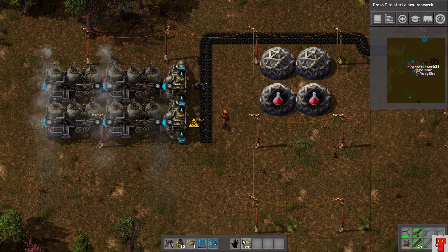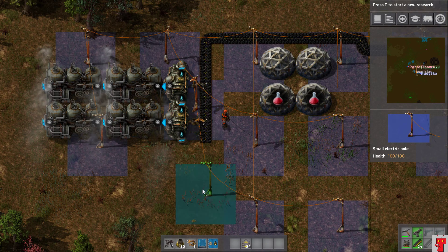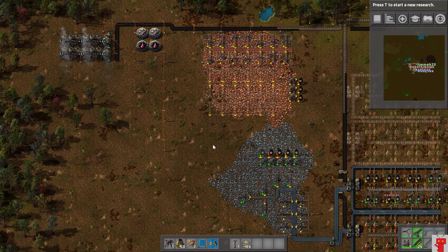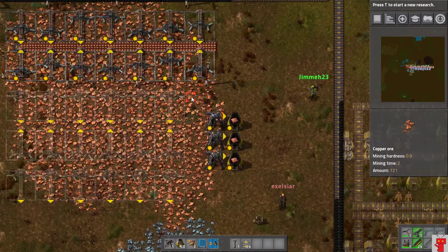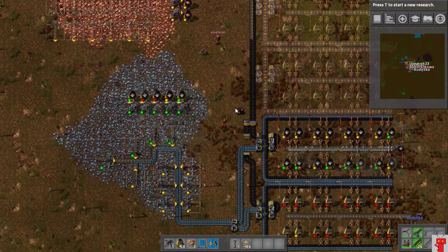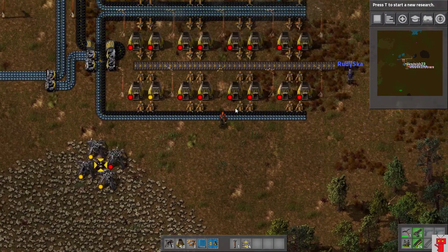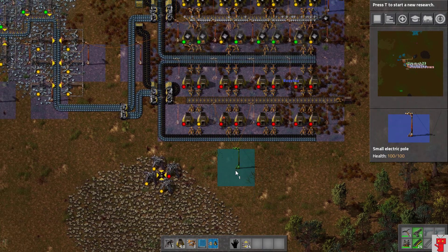Just expanding all of the smelting area to be a proper area. Then we can have several lanes of everything — we'll fill these up with miners and smelting, and then we'll have tons of resources to get everything started properly. We shouldn't have a power issue anymore. What is happening here with the copper? That is my layout for how we're going to eat all of the copper and turn it into plates.